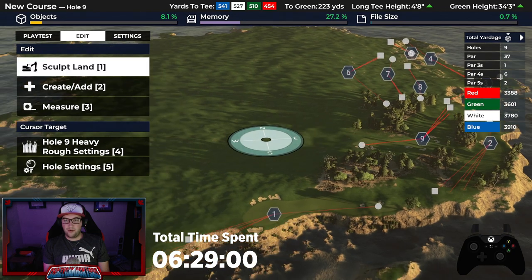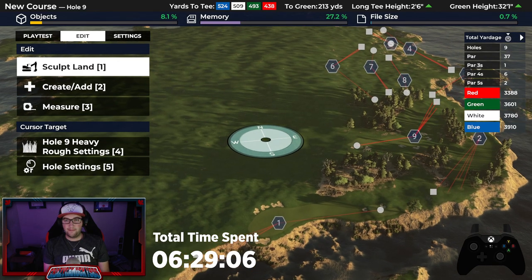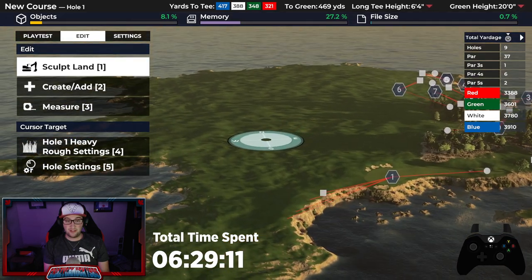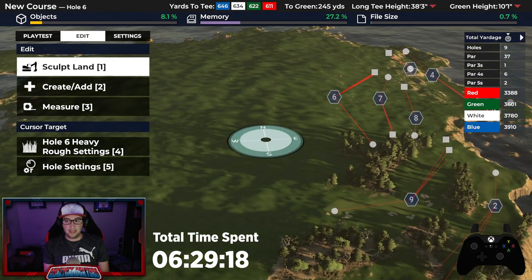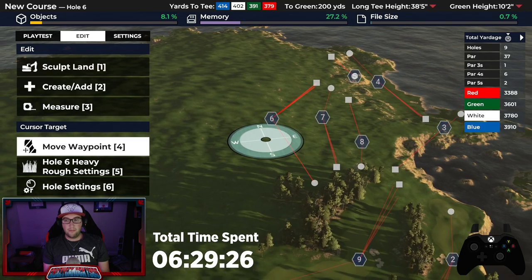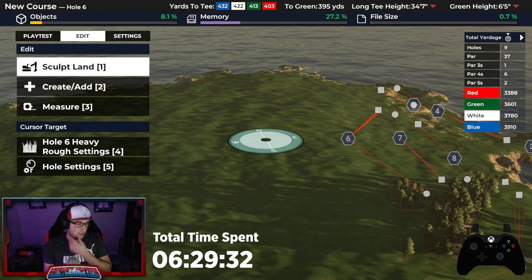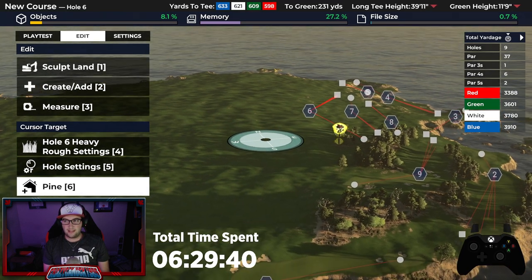Now we gotta route the back nine. We also gotta jam in three par threes to this. I do want to use inland holes. I'm thinking maybe the first five holes coast, middle six or seven holes are probably going to be mostly inland, and then finish off with a nice little coastal run of a few holes. I think that's going to be our plan — six par fours in the front. That's okay.